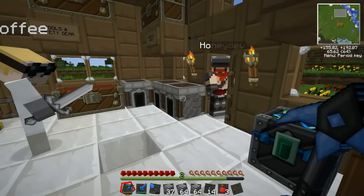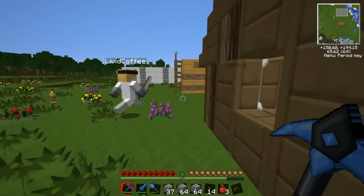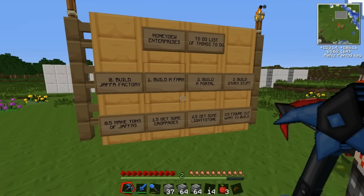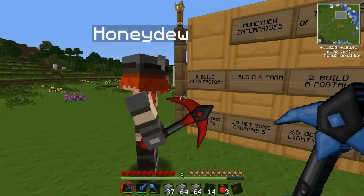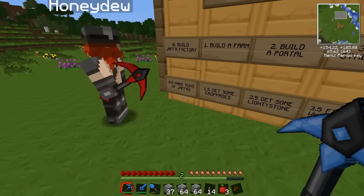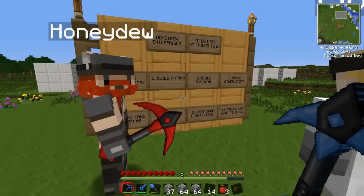Well, the lack of food is obviously a bit of a problem. Come out here — I've prepared a notice board, and I've put a whole bunch of stuff on there. As you can see, this is the Honeydew Enterprises to-do list of things to do. These numbering systems are already confusing my head. It's not confusing, it's actually very simple. Right, first of all, zero — because that's where you start counting from. Zero: build Jaffa Factory. Once that's done, you move on to step 0.5, which is make tons of Jaffas. Obviously we can't do that yet, but that's the most important, which is why it's at zero. Save questions for the end.